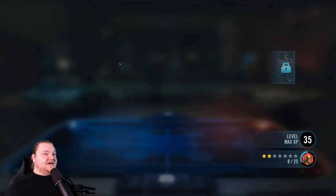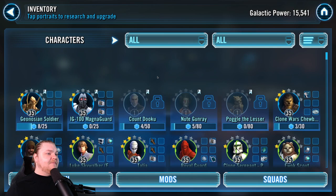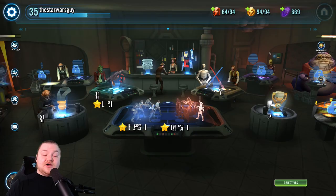If you hit Sim and you're out of energy, you can spend some crystals to refresh — it's 100 crystals to refresh Cantina energy and 50 to refresh your regular energy. With all that being said, thank you so much for watching. I'm the Star Wars Guy — make sure to subscribe for more Star Wars content every single day, and I'll see you in the next video.